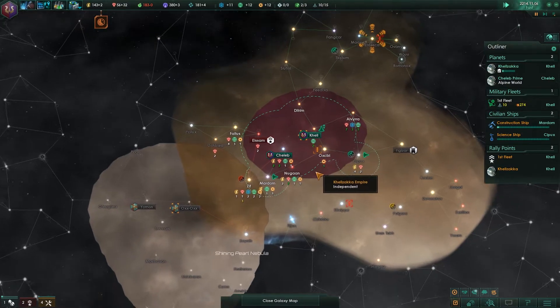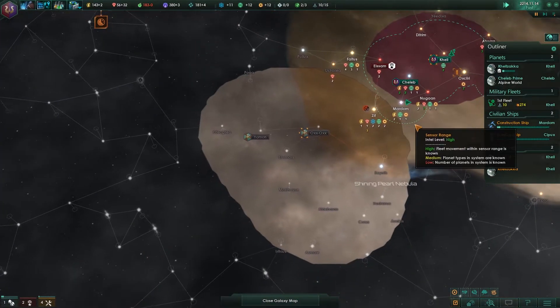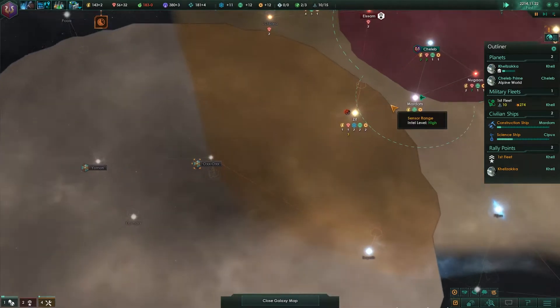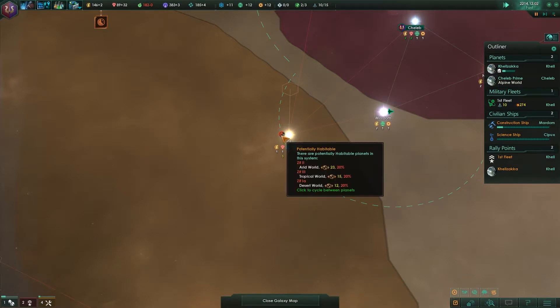We can hit fast speed. Construction ship is busy — that's good to hear. Maybe we'll get some more in our sphere of influence, but I certainly do hope that this is going to be within our borders. I think it will be.